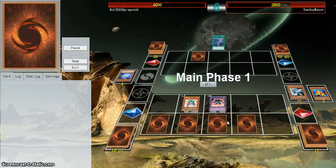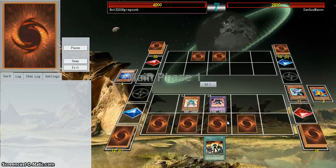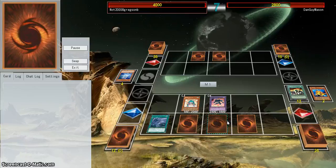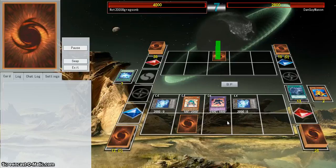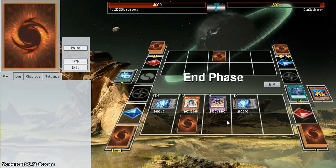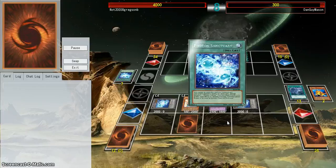I may actually showcase one of his profiles at some point. He top decks the Twin Twisters, and at this point we pretty much established that all I had to do was either top deck a level 2 Water Monster or just beat him down. So anyway, the Photon Sanctuary — get myself two tokens, because it's completely necessary, because I'm going to Tribute for Galaxy Eyes. Pushing for 2,500 damage as he goes to Main Phase 2 and End Phase. Now it goes to Dan's turn and he makes the top deck of dreams — gets a Photon Sanctuary so he can get himself some tokens.